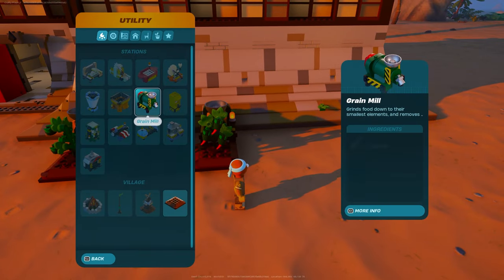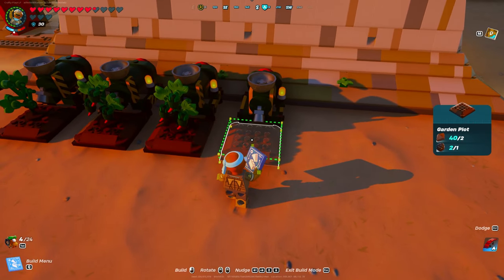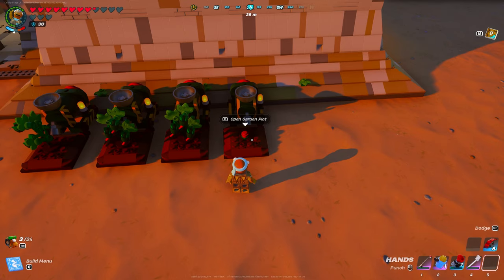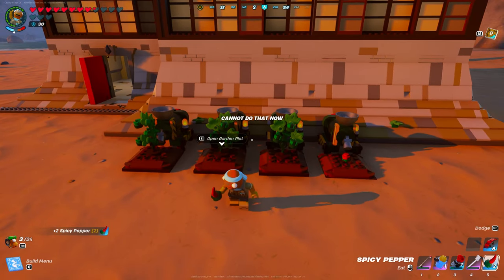I already have three of these glitches up and running but I'm going to place another one for the sake of this video. Simply put down a piece of soil in front of your grain mill and this will set everything up. Just make sure that you put that pepper seed inside of there because this will set up your glitch completely.